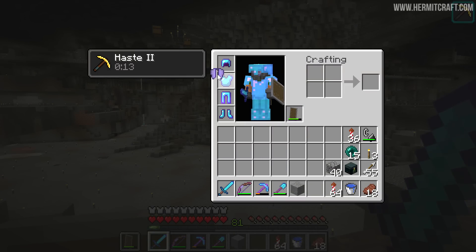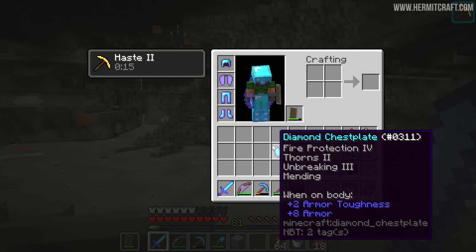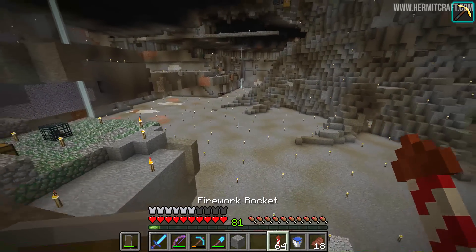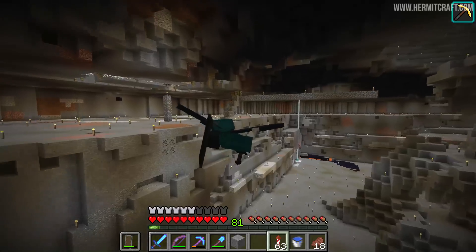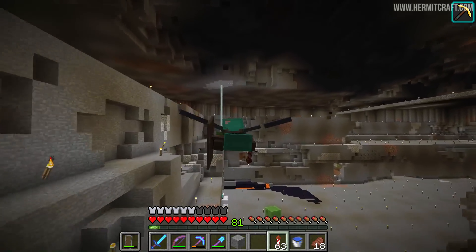Let's put on my elytra. I've hardly used this thing this season - we went and got one very early on and for the last few episodes I've done very little flying. I wanted to see what it was like to fly around this room now, considering it isn't fully dug out.